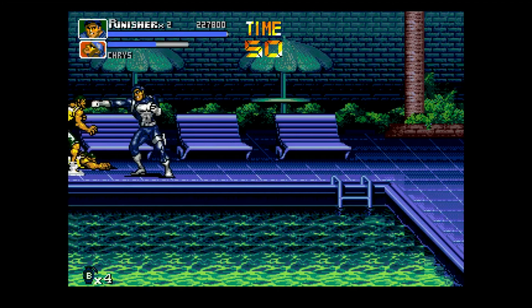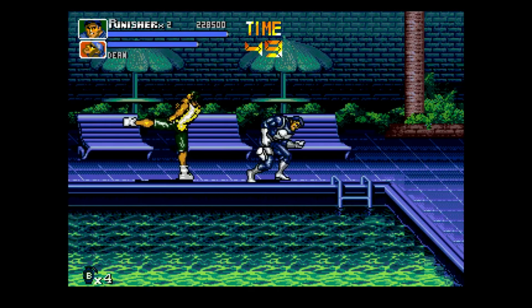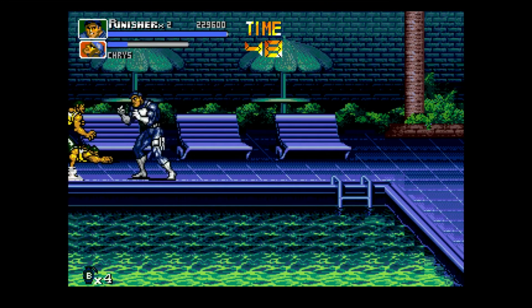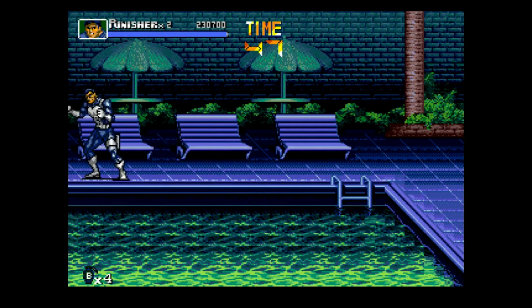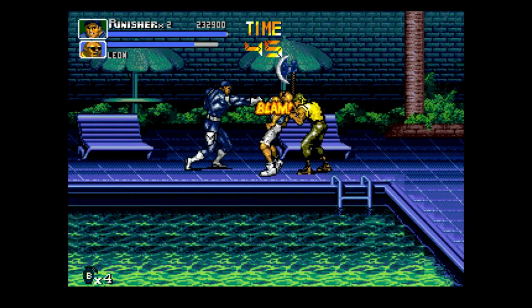Welcome to Stage 2, which starts us off in a bit of a predicament. We don't have a lot of room to move around here above the pool, but that doesn't stop enemies from coming in from both sides. The key here is our tactical roll, which acts as our dashing attack.